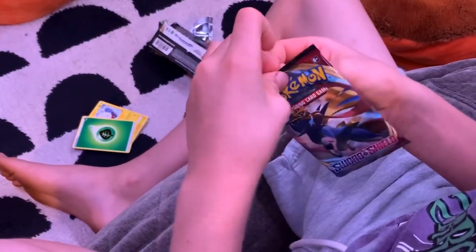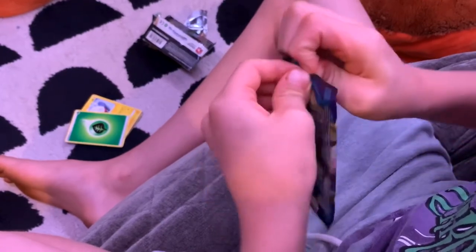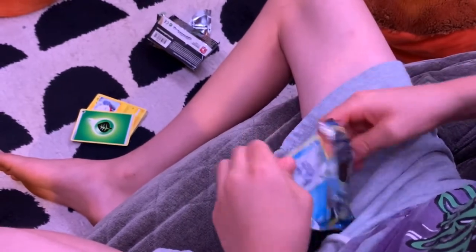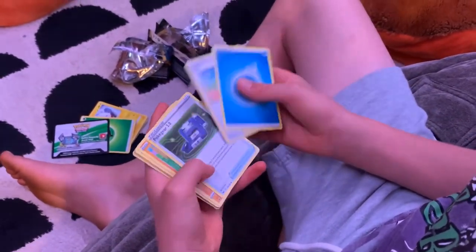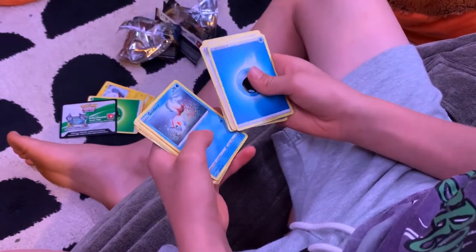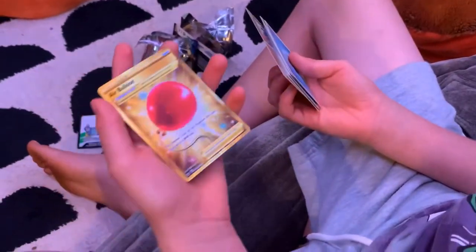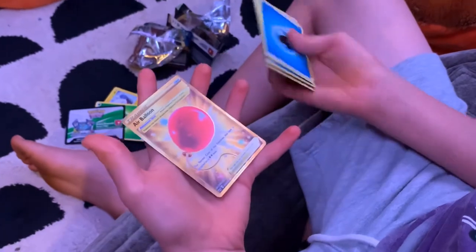Okay, now I'm going to open the last pack. Psychic Energy, Water Energy, Hop, Pokégear 3.0, Swiddo, Snowom, Maui, Gossafar, Goldeney, Diglett, Mudstale. Oh my gosh, it's a gold air balloon! That looks so rare. Wow, I have never gotten a card like this before. That is an awesome card.